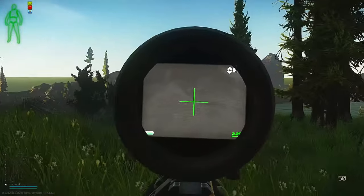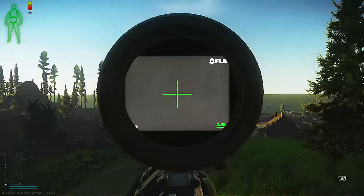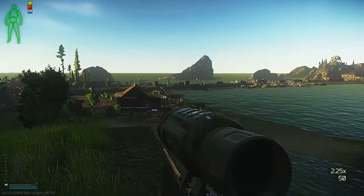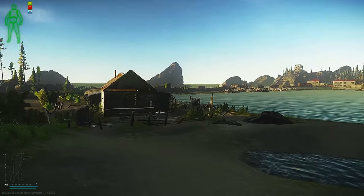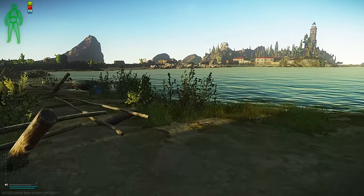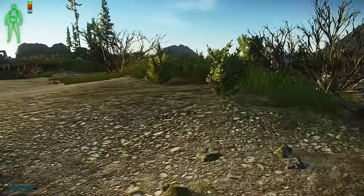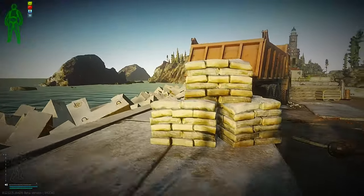Scan your surroundings. This is why you want to be painkilled — because if you're crossing this beach or crossing the land bridge there and you get shot in the leg and break your leg, you're just going to be standing there. You're going to have to use up your stim, or even worse, if you don't have stim, you're pretty much guaranteed to be dead.